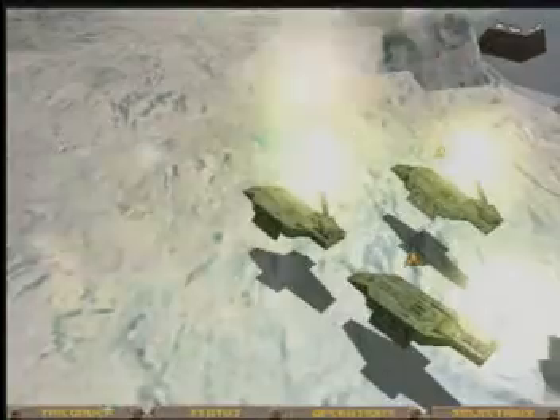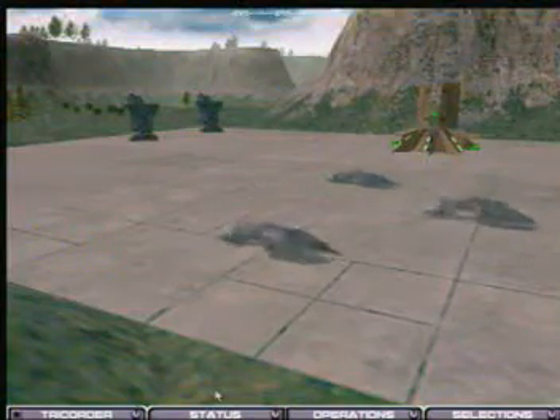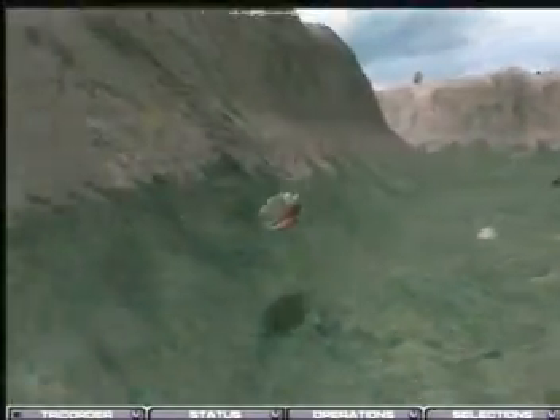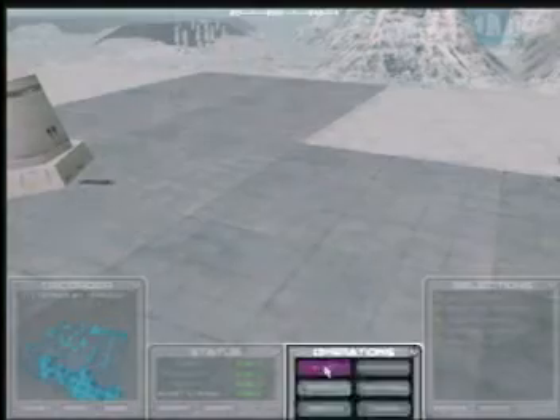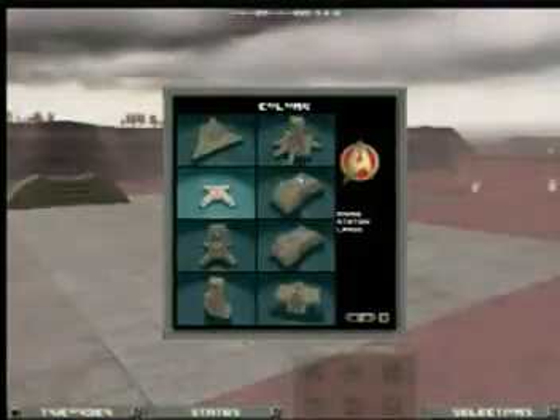The Klingon warriors, the Federation explorers, and Romulan spies. Discover lost races that have remained hidden for eons. Research new technologies and build even more fantastic units and structures.